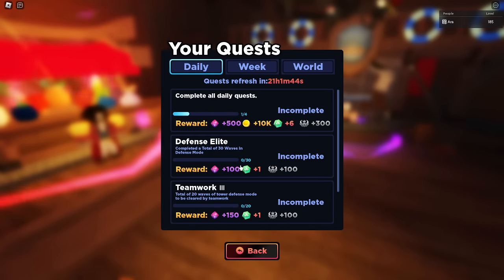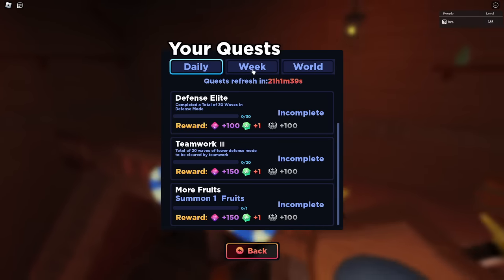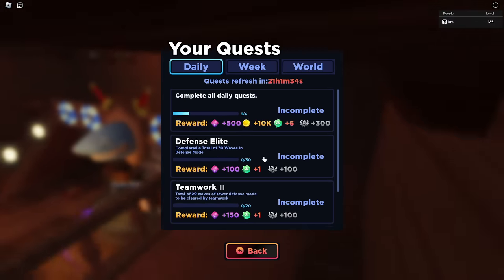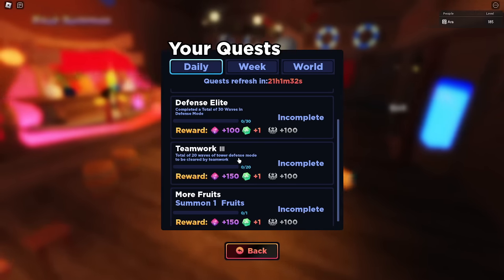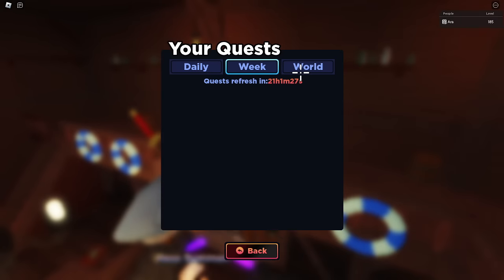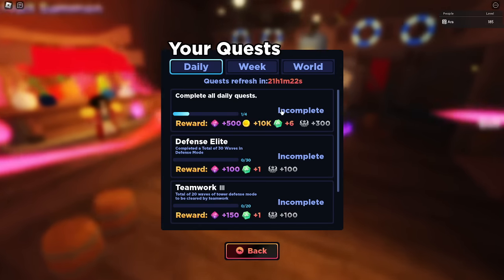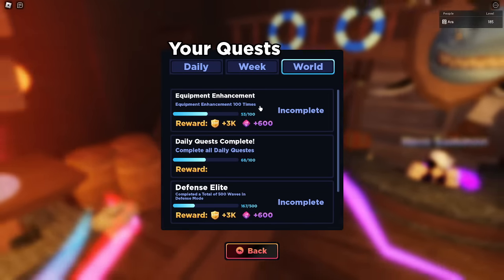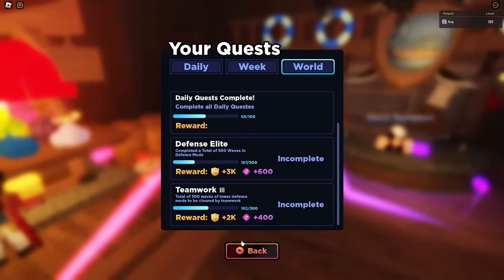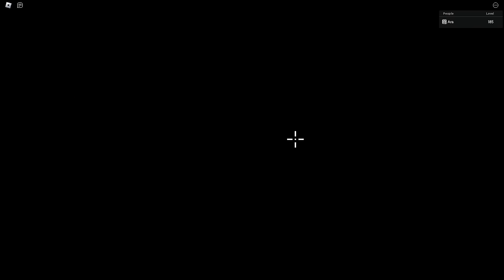Let's talk about quests — this is where you get your gems for fruits and everything else. You get a total of four daily quests worth about 900 gems per day. Weekly quests are somewhere around 1,500 to 2,000 gems. These also give you battle pass XP. Your world quest gives base XP and gems as well, and the main quest also gives gems and base XP — all important to complete.